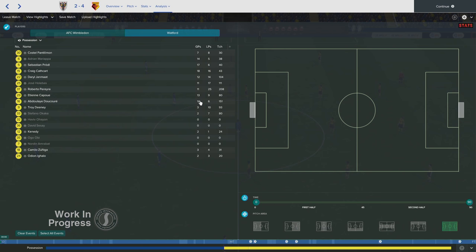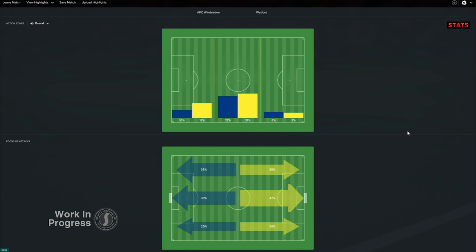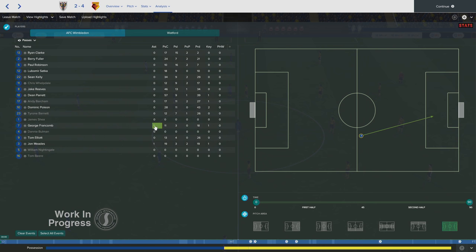There are new events too — you can now see where on the pitch possession was being gained and lost, as well as where individual touches of the ball were made. In addition to these new events, there's also a new graphic on the Action Zone screen to show the focus of attacks during the match. We've also added in assists as a selectable category, so you can see how that perfectly timed pass came about.